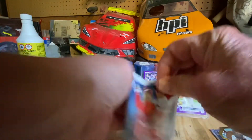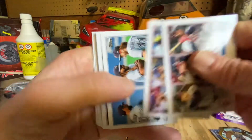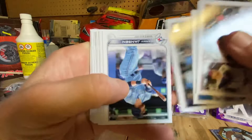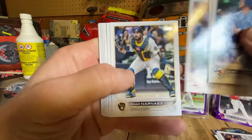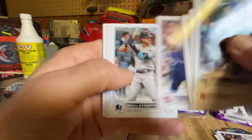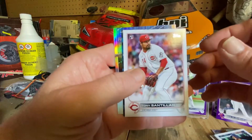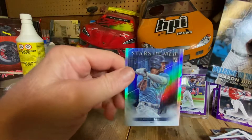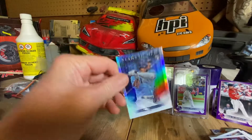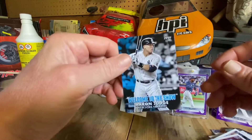Let's see what's in this one. It's the same cards. What's going on here, man? Aaron Judge, and at least we ended with a Wander Franco. So what is — twin brothers back here? All right, cool. Aaron Judge, welcome to the show.